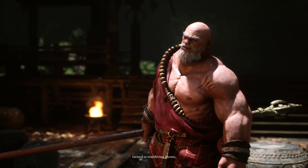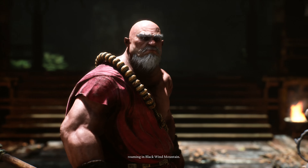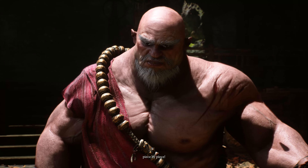You'll encounter the Black Wind King inside the Black Wind Cave, which you'll reach naturally as you progress through Chapter 1. There's a Cave Interior Keeper's Shrine just before the boss fight, giving you a chance to rest and recover your Gourd Sips. If you haven't already, try to upgrade your Gourd to maximize your healing potential before this battle.